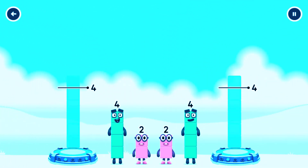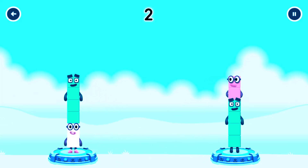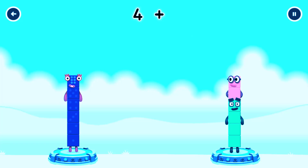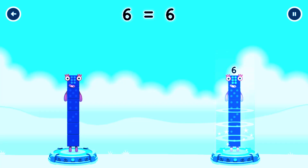Share the number blocks evenly to make two groups of 6. Correct! 2 plus 4 equals 6. 4 plus 2 equals 6. 6 equals 6.